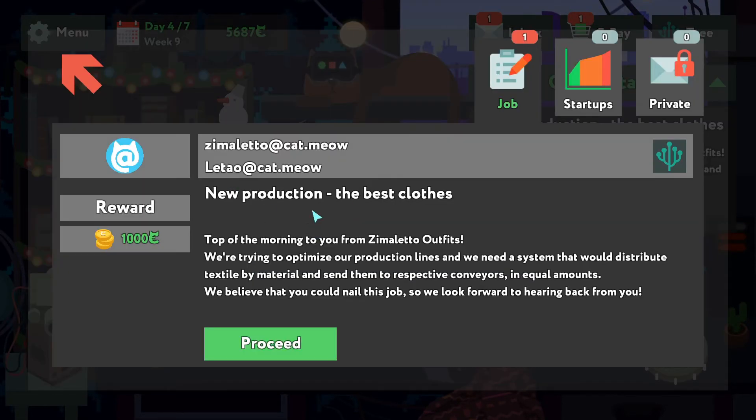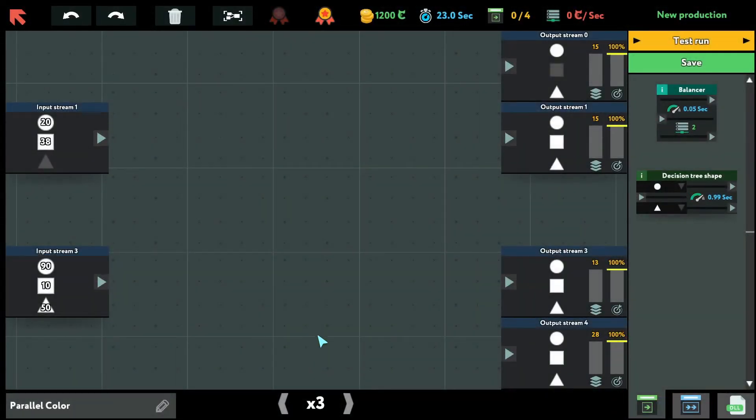Next one: New Production. Top of the morning to you from Simuleto Outfits. We're trying to optimize our production lines and need a system that would distribute textile by material and send them to respective conveyors in equal amounts. We have all the shapes everywhere, except this one that doesn't accept squares. In terms of number of outputs, the last one requires approximately twice as many as everybody else. We're allowed four nodes.